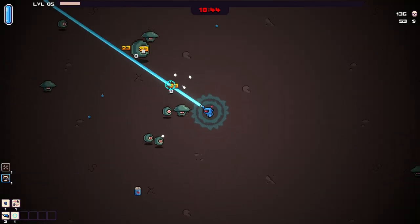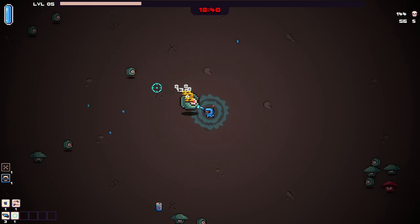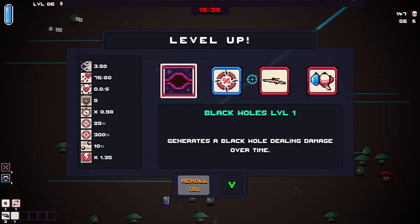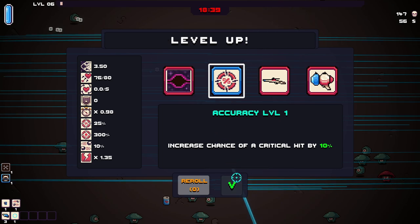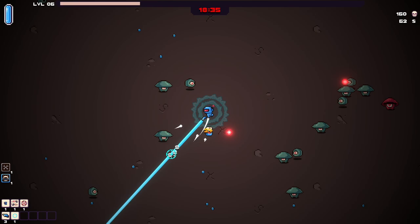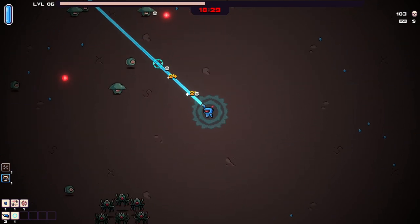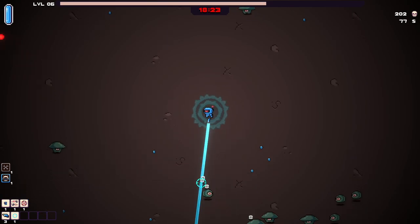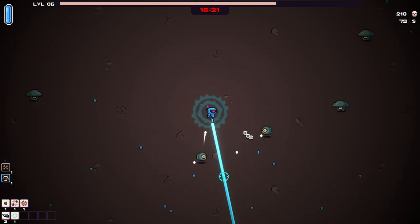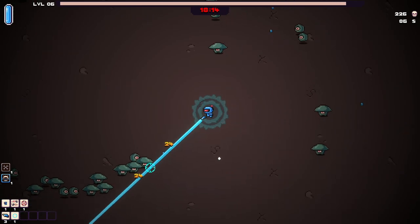Gonna have to go with Force Field again. I really don't think it was that impactful, but I think it's the best option we have. Yeah, look at that damage. Definitely chance of critting higher — we have about 35% chance right now, which is super, super big. We're literally zapping everything.